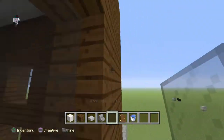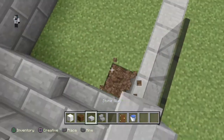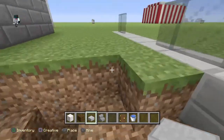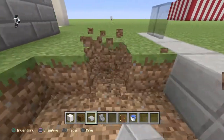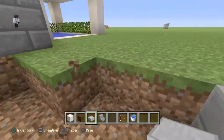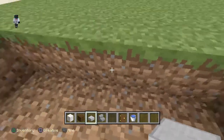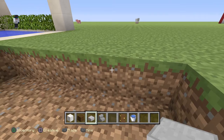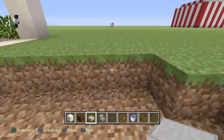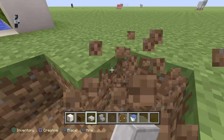Over here do the same thing. This one might be a little bit too tall. Then if it's really your choice — if you want to do a window like that or a two by two — I'm gonna do the same window to keep the house equal and even. Now move on to the part that makes the house look way better than it already is. Destroy this grass and get any block of your choice.